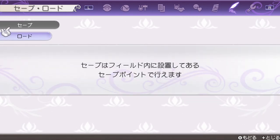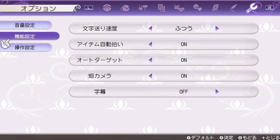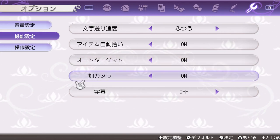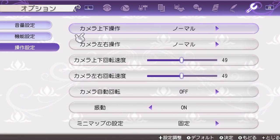Here you can save and load. Lastly we have the settings — there are quite a few. One interesting one is that you can pick up items automatically so you don't have to press A every time. There's also an auto target, a field camera that pans up automatically when you go in the field, and subtitles which I'm going to turn on. Here we've got the camera settings.